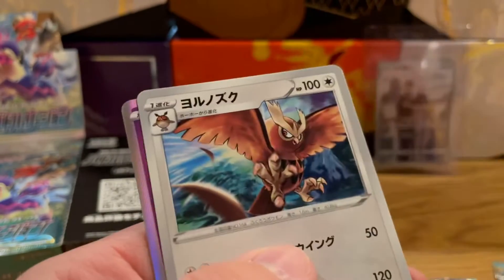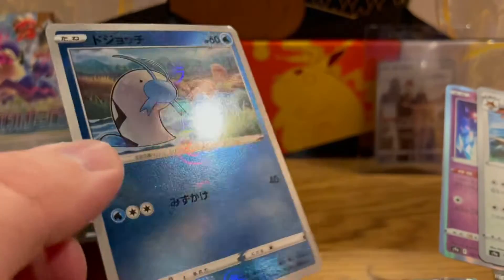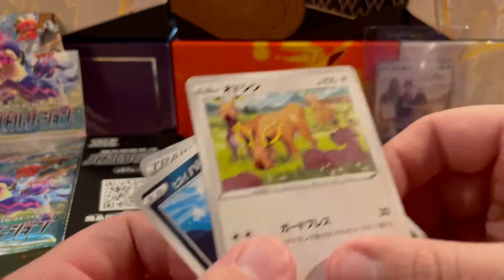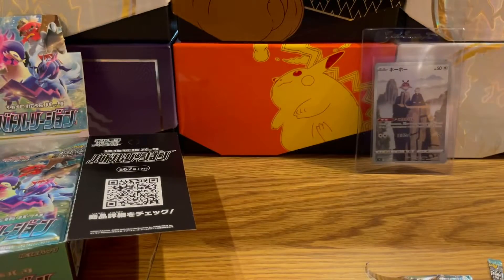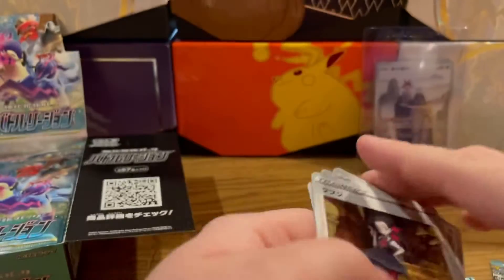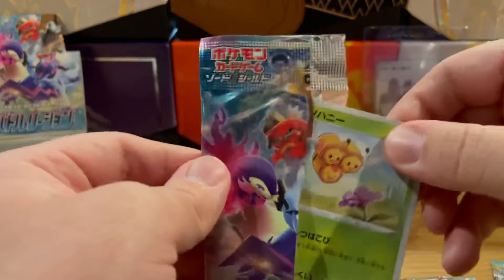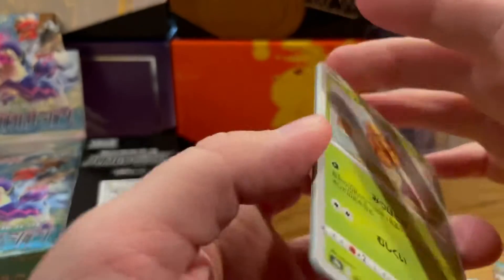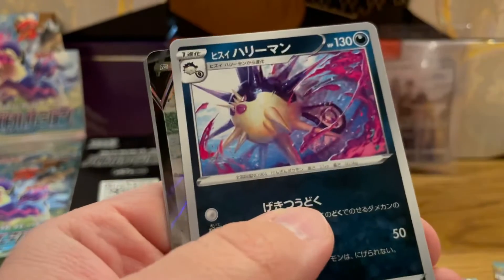Qwilfish, Roxanne — all she wants to do is party all night. Noctowl holo, Diancey, and then Barboach as the reverse — oh my gosh that reverse pattern is so good. Still another holo Diancey. The goal is to get Roxanne — that is my chase card for this set. There are full arts and rainbow rares from every Hisuian starter, but for whatever reason I've just always liked Roxanne. That's it.